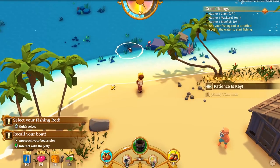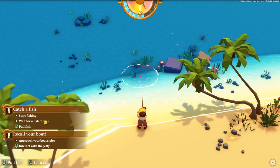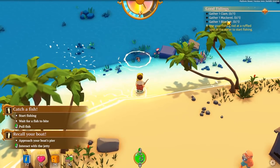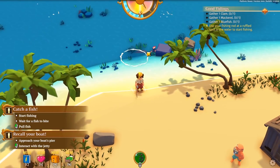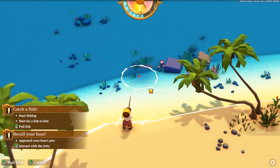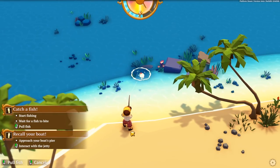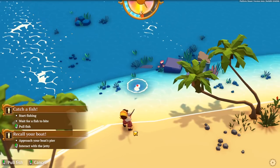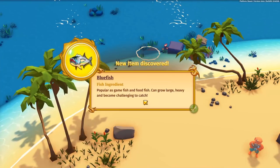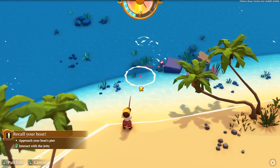Looks like we need to go fishing. We need to start fishing, wait for a fish to bite, then pull the line. We need to get a clam, a mackerel, and a blue fish it seems. Use your fishing rod at rough spots in the water. I don't know if it actually matters where you fish in order to get different types. You have to constantly left-click - that's where I went wrong. It takes a lot of our energy, but now we've caught one fish, two fish - we caught a blue fish.